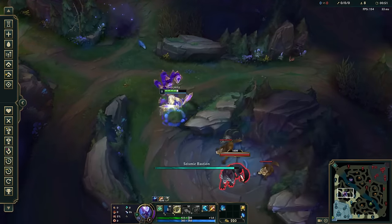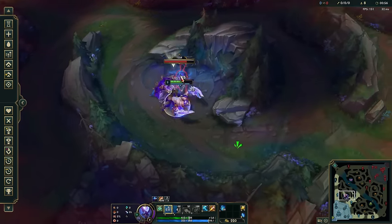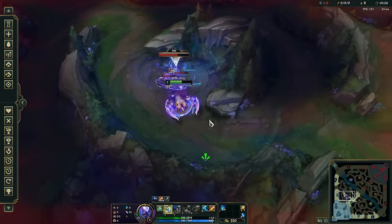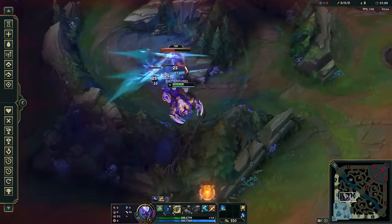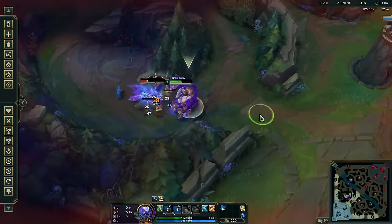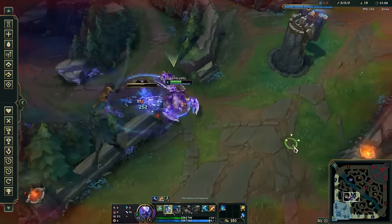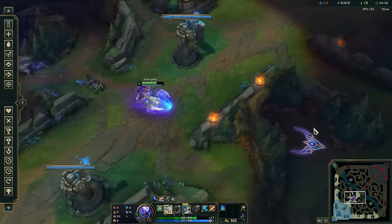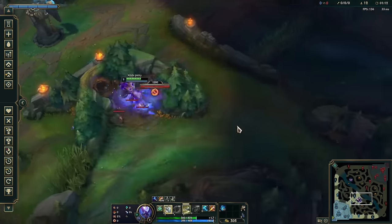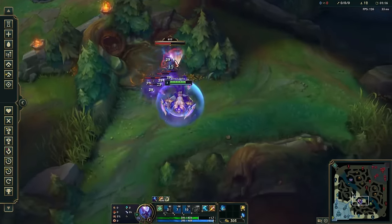For first clear pacing, he's at around a 318 full clear pace with 1 smite and no leash. If your clear's not too refined, then I'd expect something more like 325. It's not amazing, but it is enough to reach crab on spawn with a smite up, which is kind of what you expect from a tank jungler. He does prefer a slower early game since he's not super healthy during his first clear, so he isn't amazing in early invade or split map scenarios. But he can definitely look for level 3 ganks, and his full clear speed is passable.